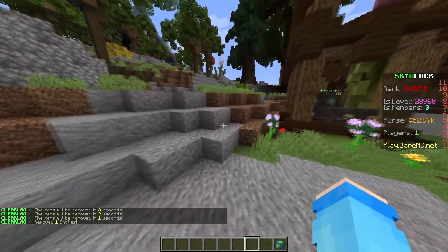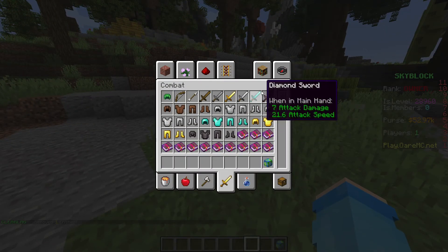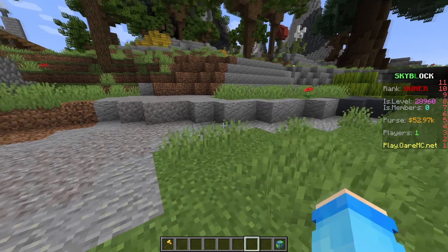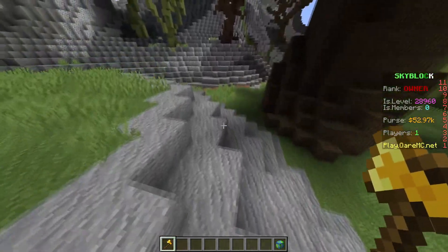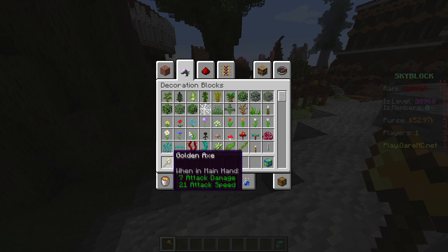Today I'll be showcasing how to actually do that. First, grab an item that you want to change. Let's say I want to name this golden axe. I'll call it the Midas Axe, just like in Hypixel Skyblock, but instead of being a sword it's an axe. Let's name this in golden text — Midas Axe.